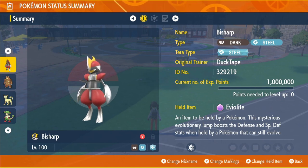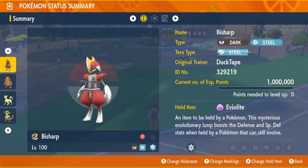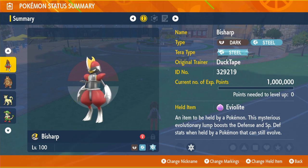People normally only use Eviolite on Chansey, but with new Pokémon like Bisharp it brings a whole new conversation. Bisharp's Defense goes from 100 to 150 and Special Defense from 70 to 105 — while still having 125 Attack. That's 30 more Defense and 20 more Special Defense than Kingambit, sacrificing only 10 Attack.